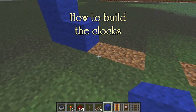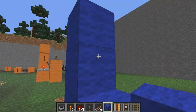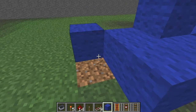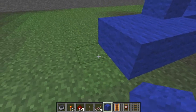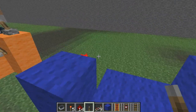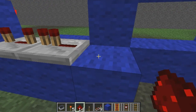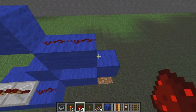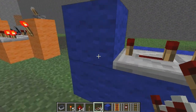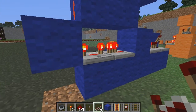Starting off with the monostable clock: you place the blocks down on the bottom in a U shape. You get that basic design there and then you add on this little section in the back. This section is where you'll be laying down the components of the clock. The other part is an inverter to stabilize the pulse and ensure it won't go out. You need to place these repeaters in the right direction, always setting the first one at 4 ticks and the second one at a single tick — that's 5 ticks in total on each side.